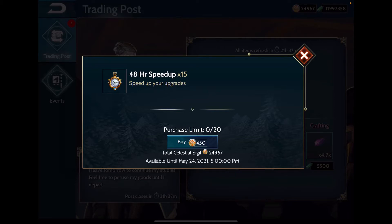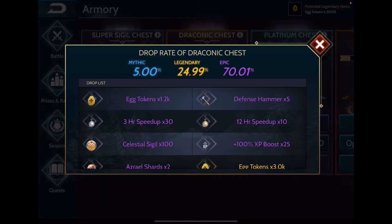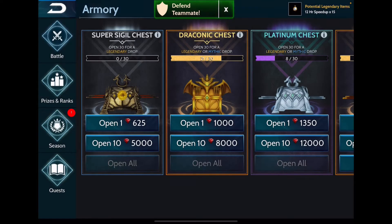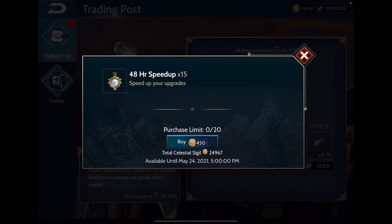If you look at the draconic chest payouts, checking the mythic possibilities, there's a chance I could get 50 days worth of timers from those. But this trading post deal is probably cheaper than hoping for timers from draconic chests, so I actually might get a few of these — I'll circle back to it.